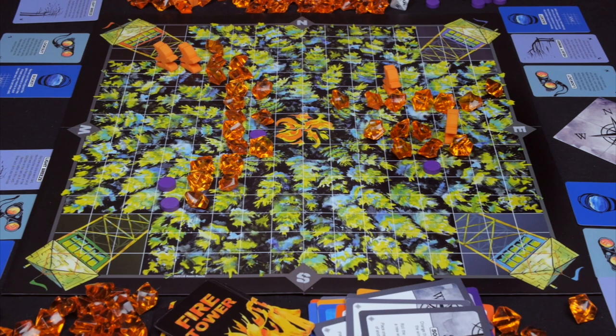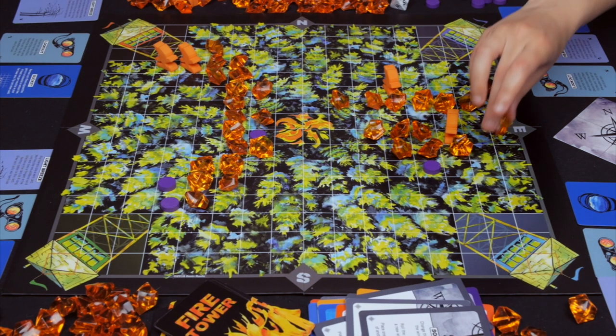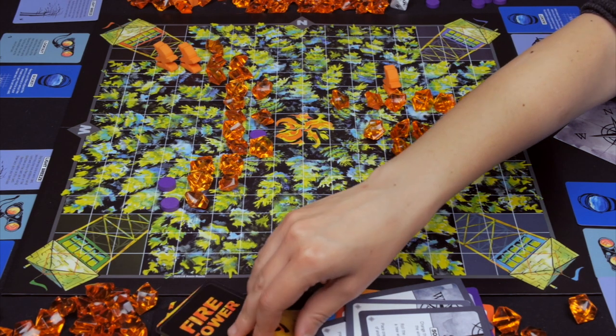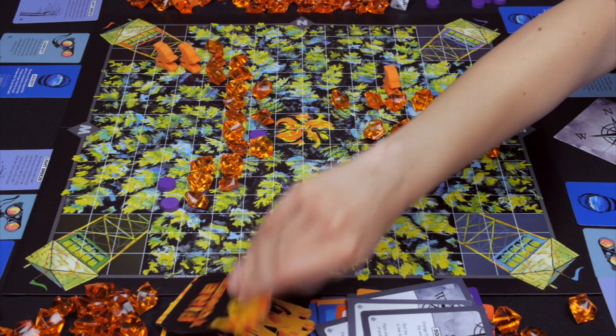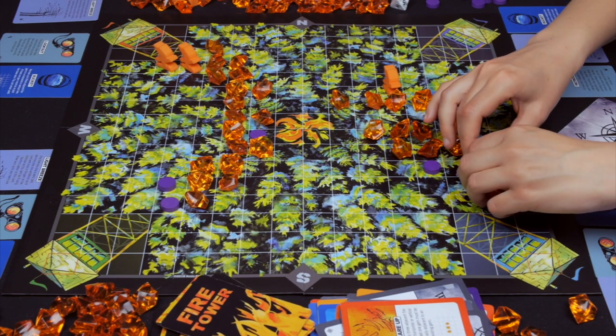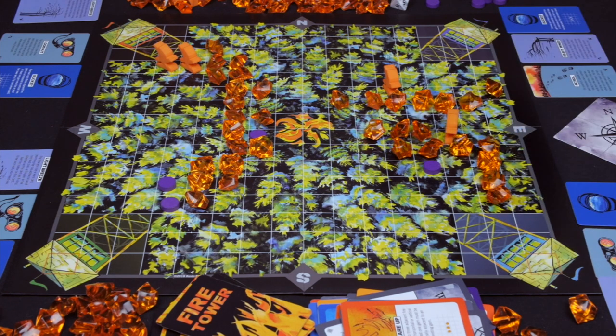Purple plays one to the east, then plays lookout — flipping it over — drawing the top three cards and playing one of them: a flare up, which goes all the way after blue.